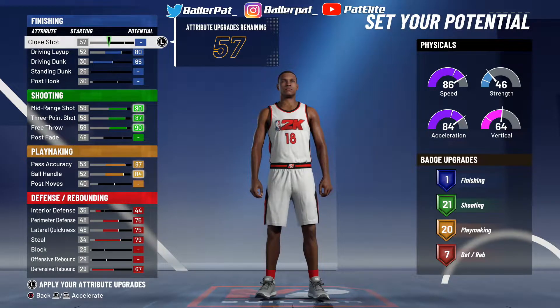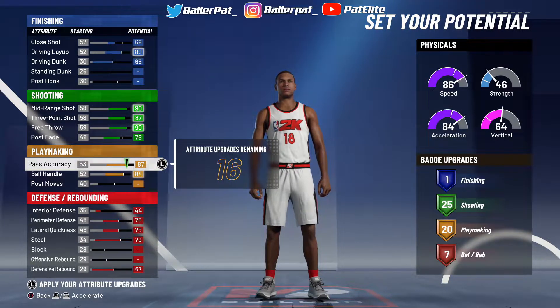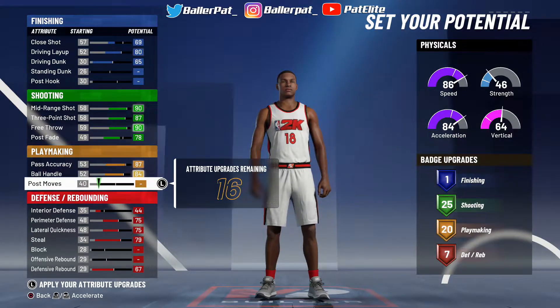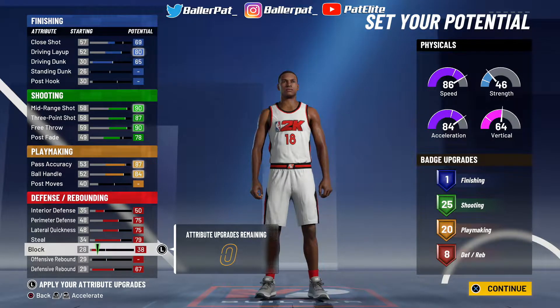Then you want to come back to your close shot. I'm letting y'all know, you're not going to be able to get more than one finishing badge with this build. If you want 20 playmaking, you can do this — with 25 shooting though. You go 25 shooting like this, right? You put this up, you keep this right here, and you want an extra defensive badge just like this. You put it up just like that.